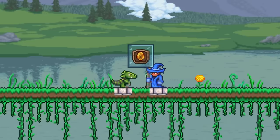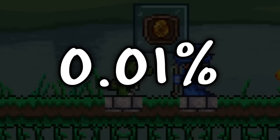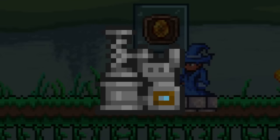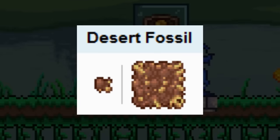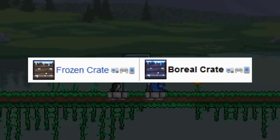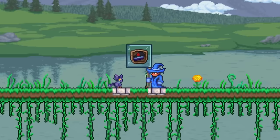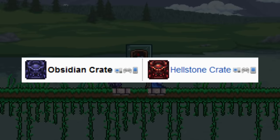Getting to another rare pet now, we have the Pet Baby Dinosaur, which has a 0.01% chance to drop while you put silt or slush into an Extractinator, or a 0.027% chance if you use desert fossils instead. Moving on, we have the Baby Penguin, which can be found in frozen chests and frozen arboreal crates. And finally, for the last normal pet in Terraria, we have the Baby Imp, which can be found in shadow chests and in obsidian or hellstone crates.